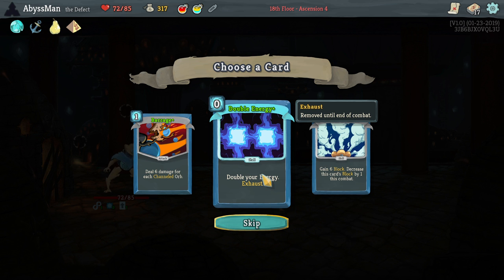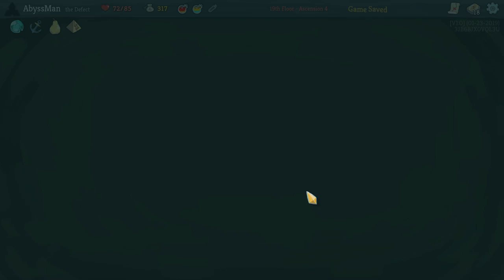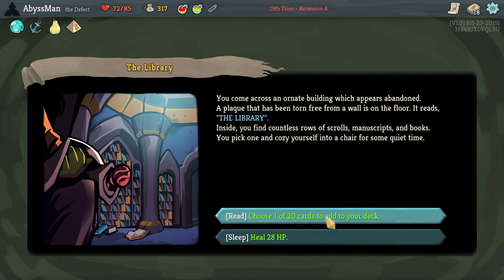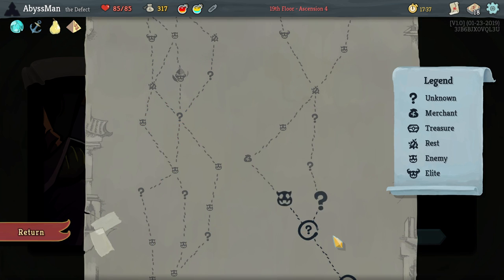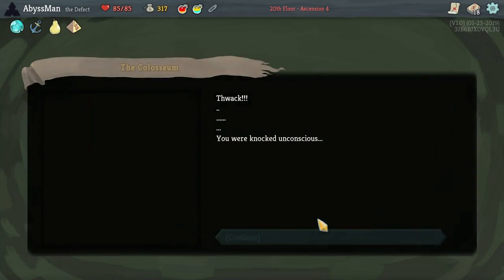Double energy can be a pretty nice card, especially since it's free from the start since it's upgraded. You know what, let's go ahead and sleep it off. Let's go with the mystery path — who knows, we might end up getting a merchant anyway.